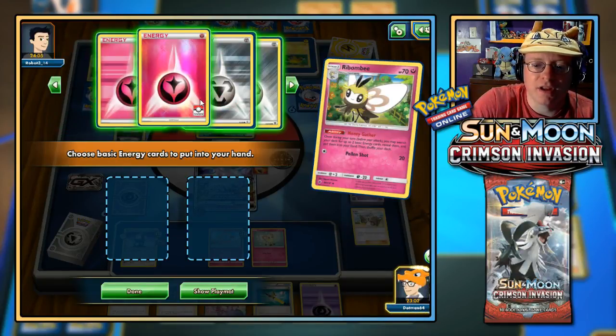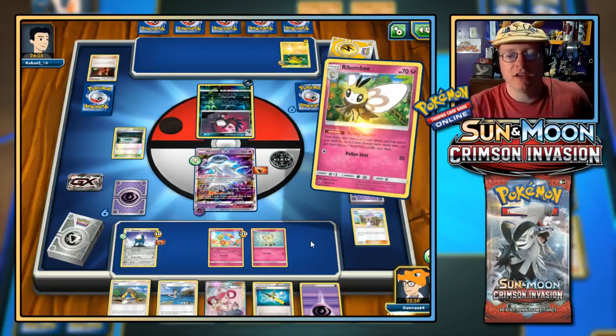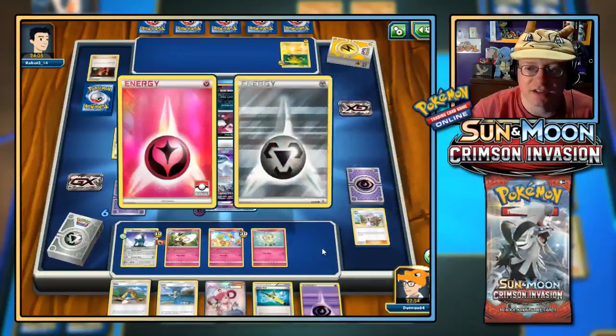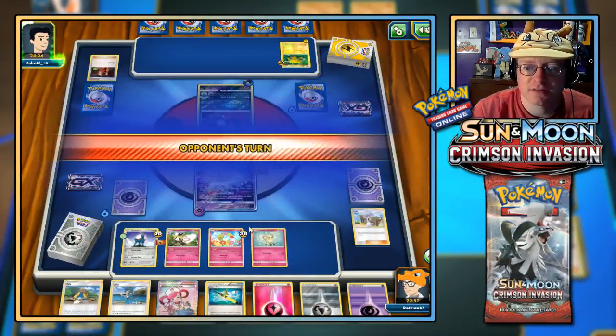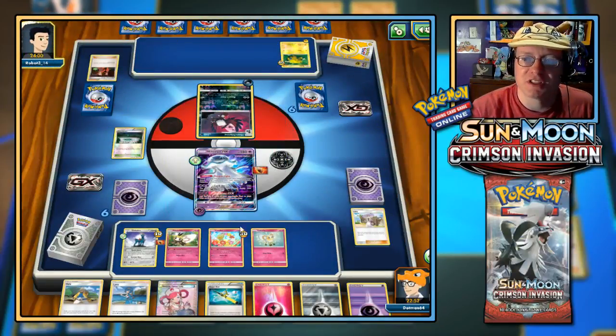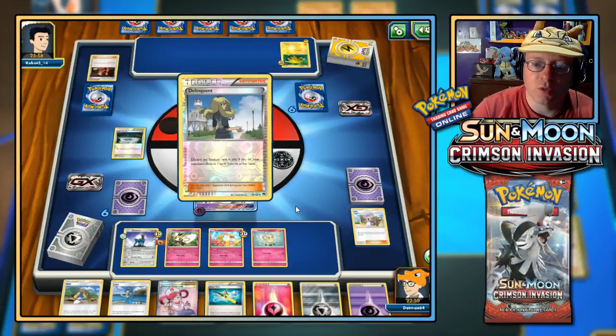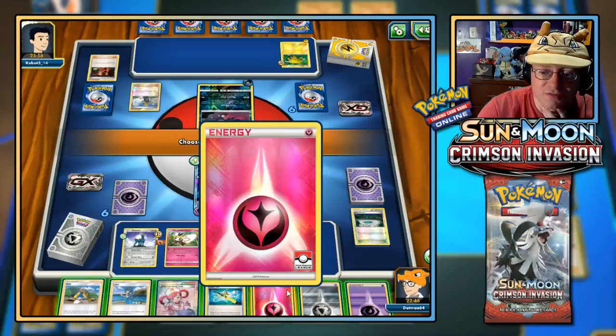We've got another Psychic already in hand — wait a minute, we've only got one Psychic. One attach, one discard — so let's grab Fairy and Metal. I'll Super Rod the energy back in next turn to make use of it. And that's it for the turn. Make sure the chat is still where it's at — don't want to miss any messages. Delinquent — I have to discard my cards. I can discard the energy, no big deal — I'll shuffle it back in with Super Rod.